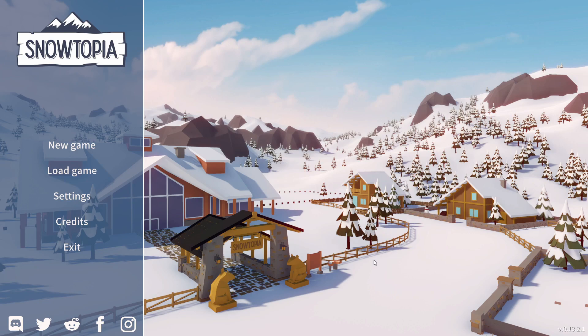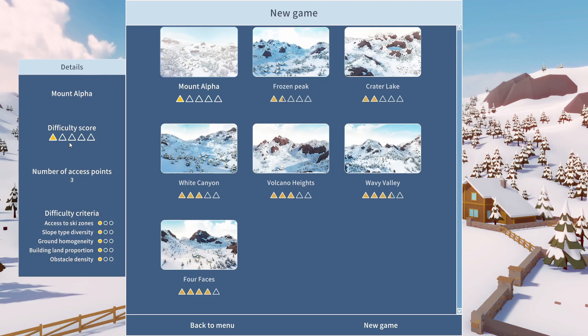In this game, it's all about building and managing my own ski resort. So we're going to go ahead and do a new game. We can choose our difficulty. Depending on which we choose depends on how easy or hard it is. The very hard has not much diversity in slope type. Ground type is medium and it's going to be hard. I'm going for this one — Mount Alpha.